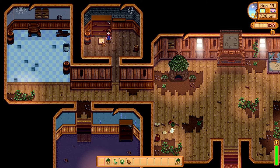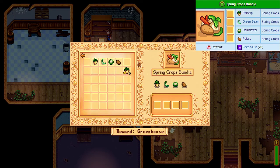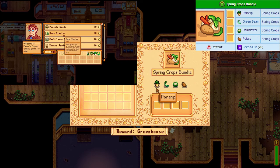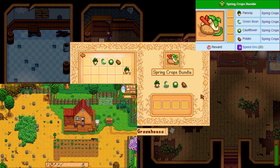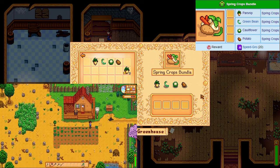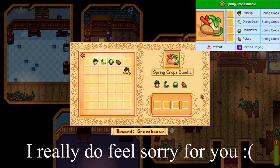The very first day you start the game and you want to complete the community center in one year, make your way to Pierre and buy yourself 2 green beans, 2 cauliflowers and 2 potatoes, and as many parsnips as you can to accommodate those 15 that Lewis gives you. We are getting 2 to allow for the risk of crows. If a crow does get 2 of the specific crop that you bought, I feel very sorry for you.